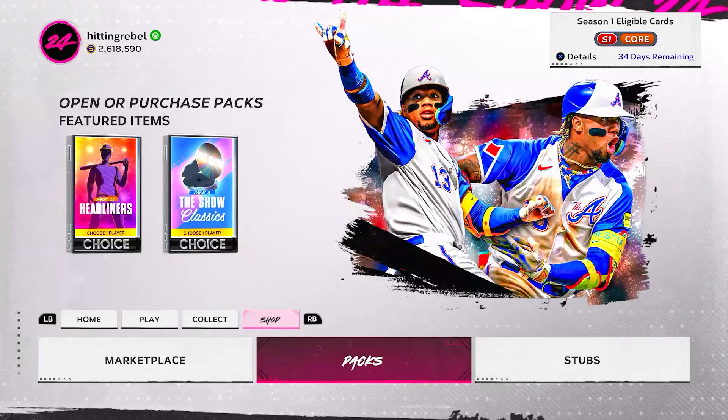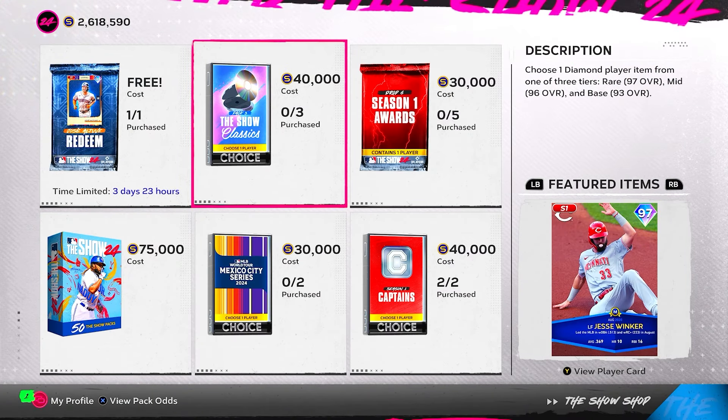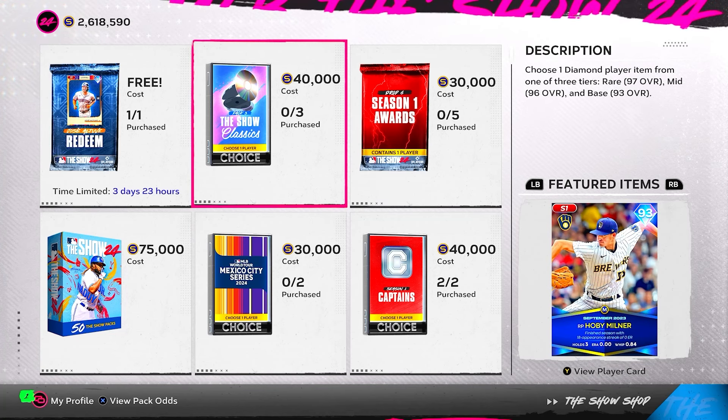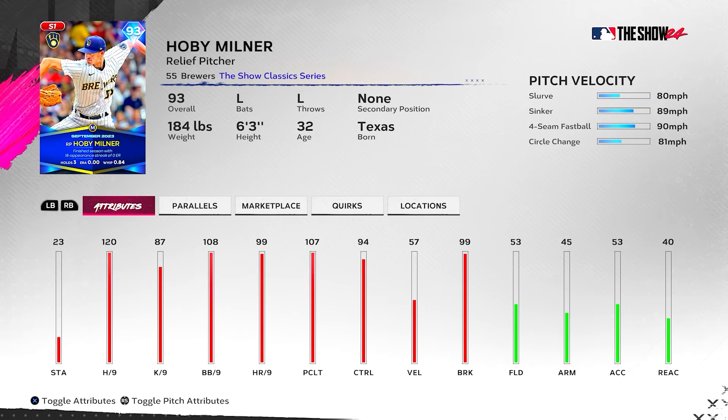Next, the packs dropped in the Show Shop. First is Show Classics Pack Number Three. Starting with the lower overall cards — 93 overall Holby Milner. We saw him last year; nice little card, left-handed pitcher, will get the Kershaw boost. He's got 120 hit per nine, 87 K per nine, 107 pitch clutch, 108 walks per nine, 94 control. Has a funky sidearm/submarine delivery with a slurve, sinker, four-seam, and circle change. Great pitch control and good break — a solid bullpen add for sure.